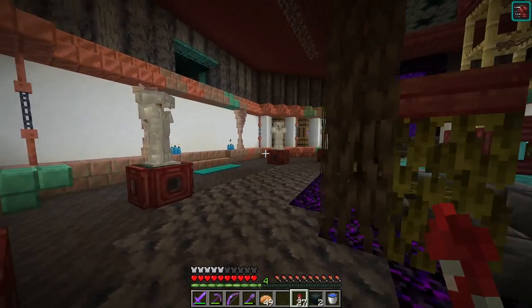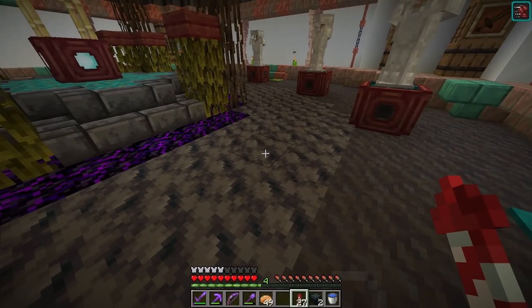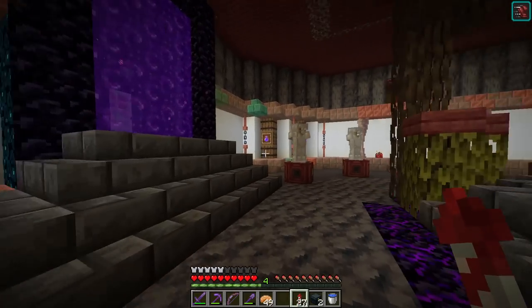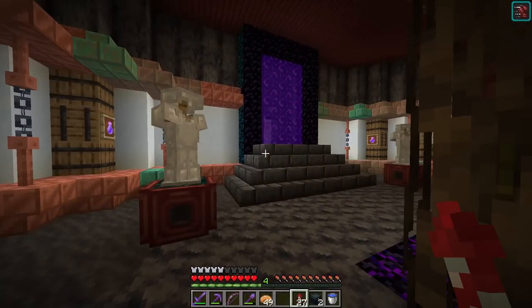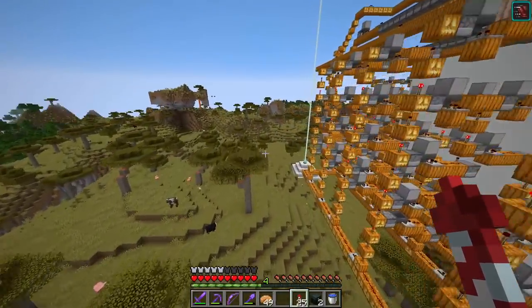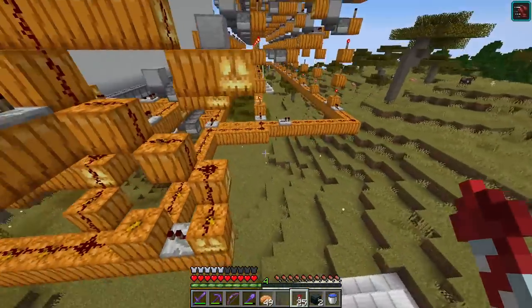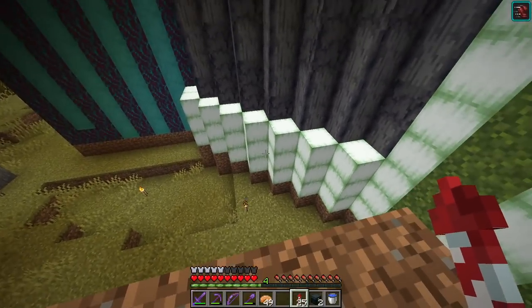We need one more thing: a way to actually start the event from this room. We need a button somewhere that we can right-click to start the Total Chaos clock — start shooting arrows, potions, fireworks, and drop dripstone on everybody. I think I'm going to put it back in one of these corners here, and we need to connect this up to the master clock which is way over here currently. We need a torch tower coming down here and connecting up to the back side of our area, so maybe right here would be a good spot for a little hidden room.